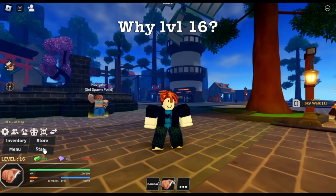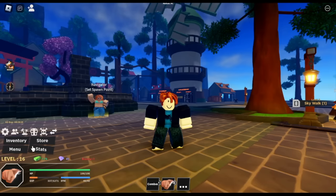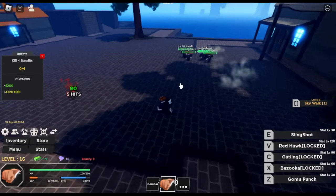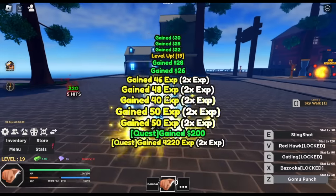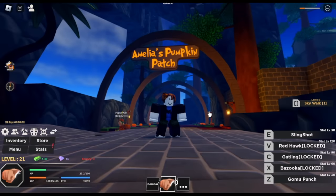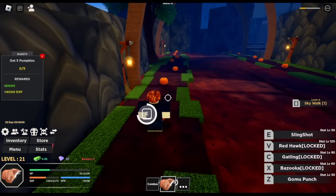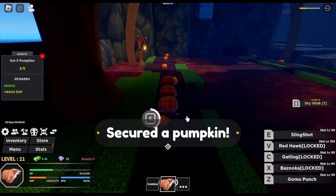GamerNum, why are you level 16? I started this account by doing AFK grinding to get spins. We started at level 16 and already have the Gummel Punch. This is the Z-Skill — one of the most helpful skills you'll have with this fruit. The Z-Skill, followed by left clicks, is the basic combo. At level 20, you can start the Amelia Pumpkin Patch Quest; you only need to get 5 pumpkins for lots of experience.